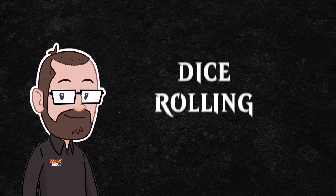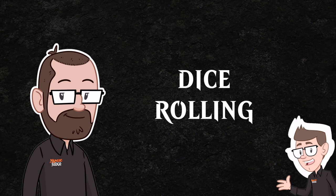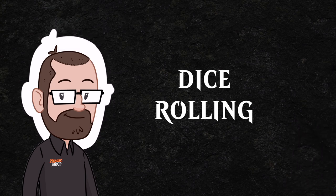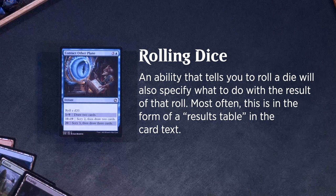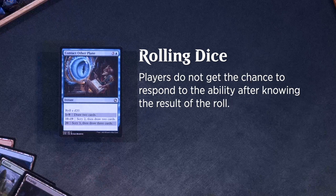Dice rolling is finally here. A lot of cards in this set rely on dice rolling. These cards will instruct you to roll dice and then tell you what to do based on the outcome. An ability that tells you to roll a die will also specify what to do with the result of that roll — most often in the form of a results table in the card text. The instruction to roll a die and the effect that occurs because of the result are all part of the same ability. Players do not get the chance to respond to the ability after knowing the result of the roll.